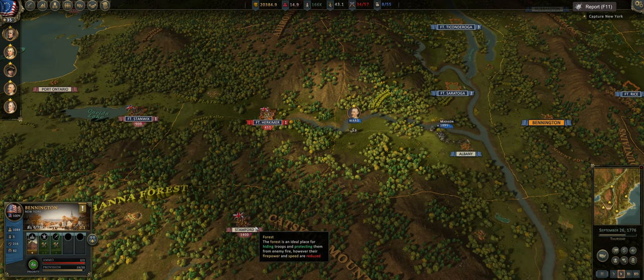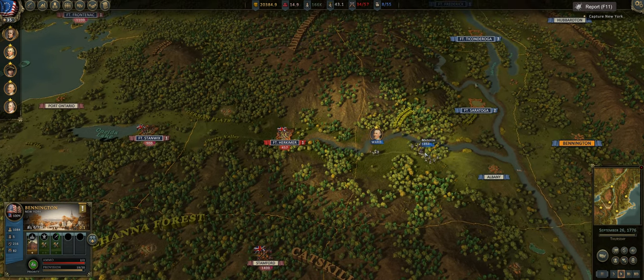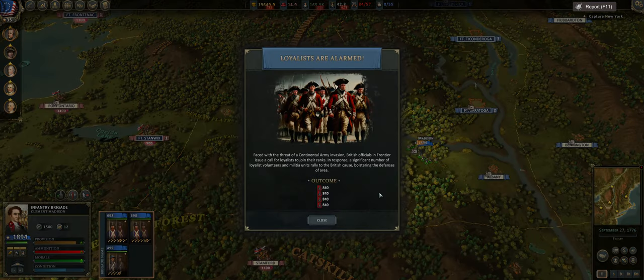Hey guys, Quicksilver Gaming here, bringing you another episode of Ultimate General American Revolution. This is episode 18 of our Let's Play. If you missed episode 1, I put a link in the top right-hand corner so you can check that episode — really good episode to start a campaign out and learn the ins and outs of the beginning.